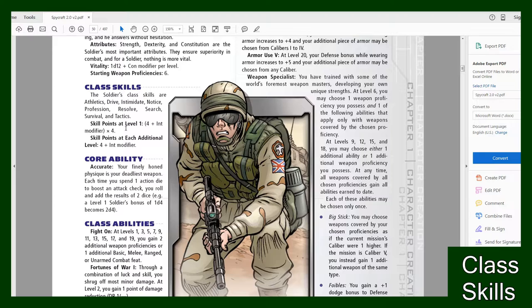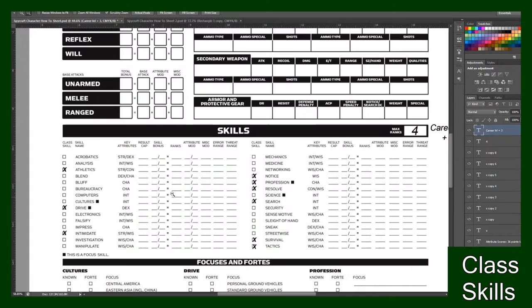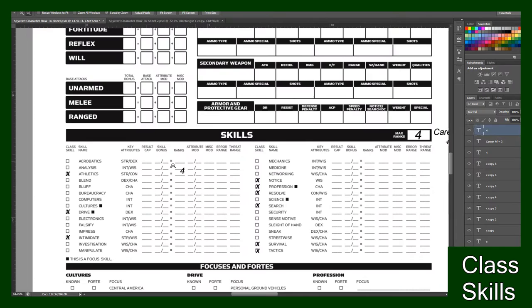Next we're gonna take care of Skill Points at level one, which you'll find in your class section. For the Soldier class, my Skill Points at level one is four plus my Intelligence modifier times four. My Intelligence mod is negative one, so it's three times four — I have 12 points. My max ranks is four, so I have 12 Skill Points to spend. Out of the 12 I can only put a max of four in each category.